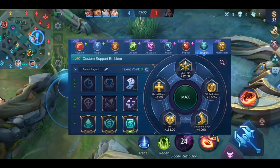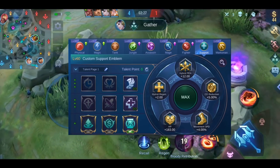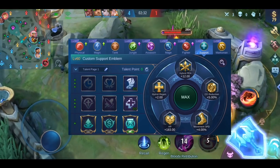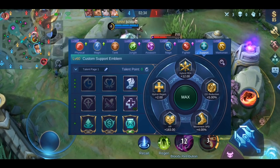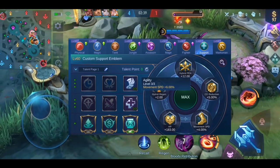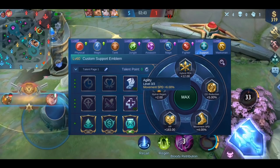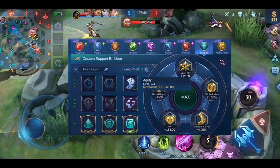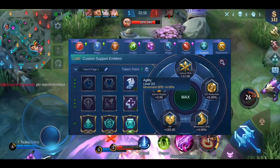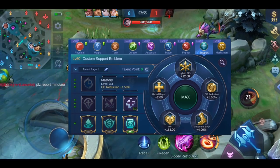Next, let's talk about the support emblem. What makes this emblem awesome is that you can use it for so many different heroes — either on heroes who can constantly poke their enemy, or if you want to reduce the cooldown of your selected spell. As first sub-talent, I would recommend Agility. More movement speed is almost always the most beneficial choice, and with the support emblem you get the highest movement speed bonus overall — a 10% bonus when Agility is maxed out. If your hero doesn't need more movement speed or desperately needs cooldown reduction, you can also choose Mastery.